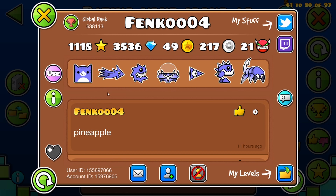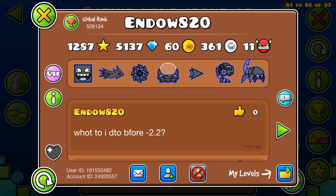Next we have Fanku4 — cat icon. Next we have Endow820. He uses the crackhead cube. Crackhead out of 10.